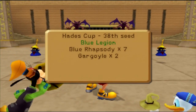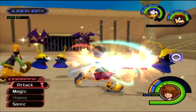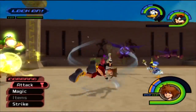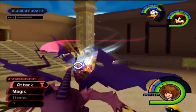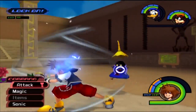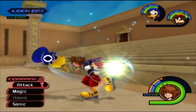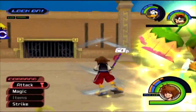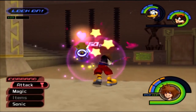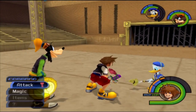Now we have Blue Rhapsodies and Gargoyles — fire last match, ice this match. Either way, the outcome is the same: take down the Blue Rhapsodies first since they're the bigger threat, launching blizzards everywhere. Then focus on the Gargoyles and they'll be taken down with little effort, especially since you're so high leveled. One more and we are done. We did it!